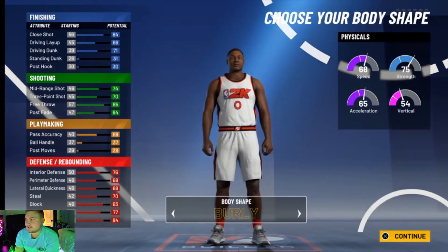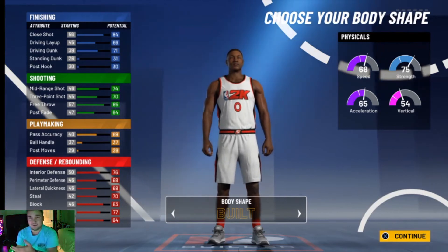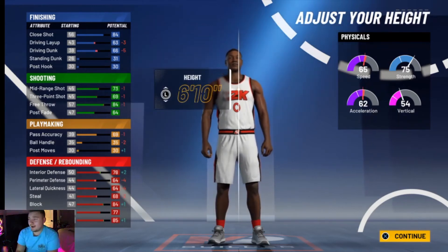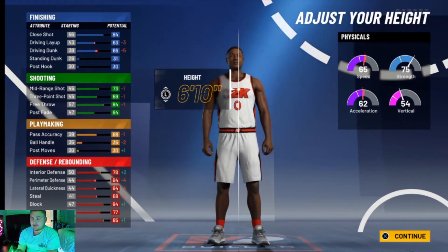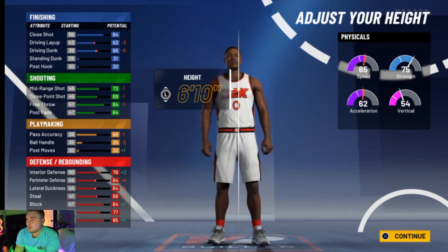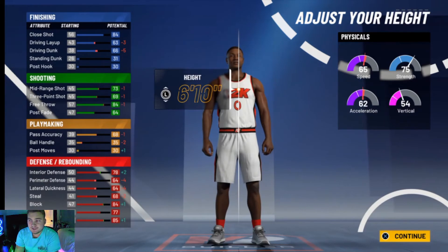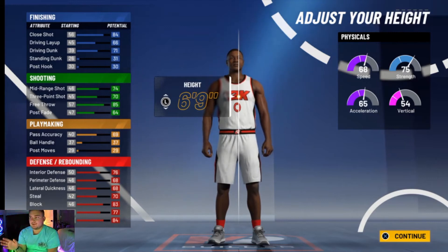Just like last year, your body type hasn't really mattered at all, so we'll go with Built for it. For your height, I'm going to keep it right at 6'9". The reason why is because moving him up to 6'10" is going to do a lot more negative than positive. At 6'9" these are your stats; at 6'10" you're losing three driving layups, which you already sucked at as this big guy.